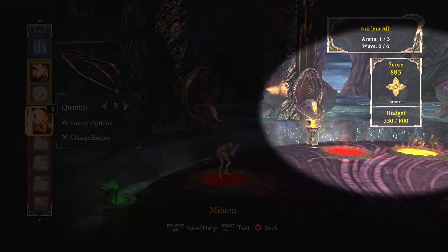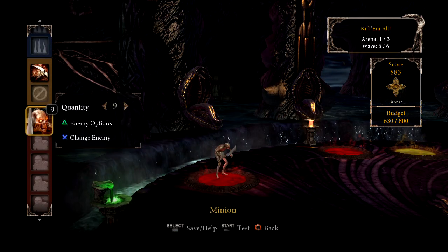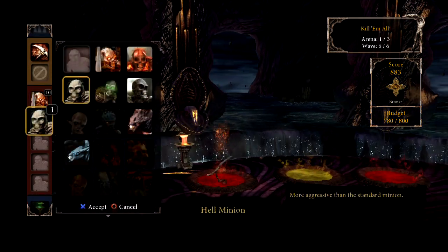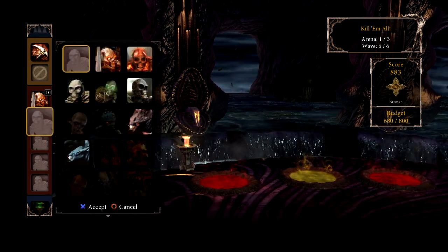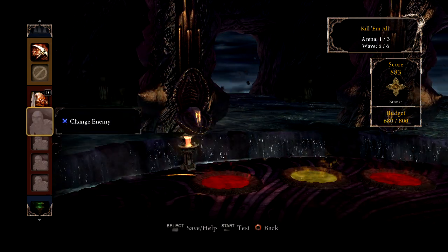Remember to watch the budget meter below the score. This will show you how much more stuff you can add to a wave. When you create a new wave, the budget will reset. You can always add and remove content to affect the budget.